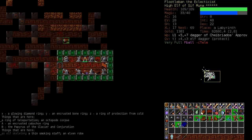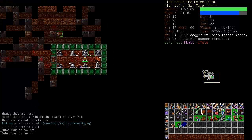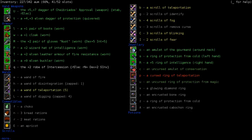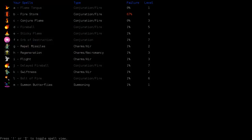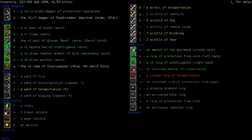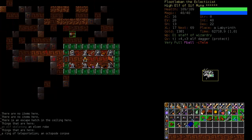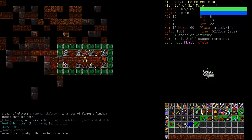Best way to take the minotaur out is with an orb of destruction - one might not do it, he is pretty tough. Two did it well. Octopode corpse - looks like others have been here. We found a staff that might come in handy - we'll pick it up. A pair of gloves. We have a book of cold here. We've got plenty of weight capacity. Let's wield the staff and see if it's any good - wizardry. That does a lot of good for our firestorm, so I'm going to keep it on despite the lack of resist electric.